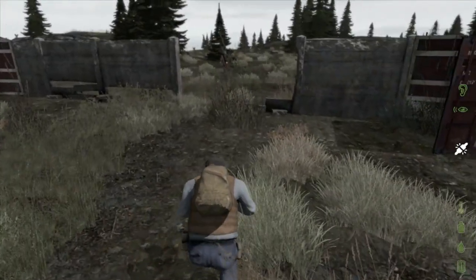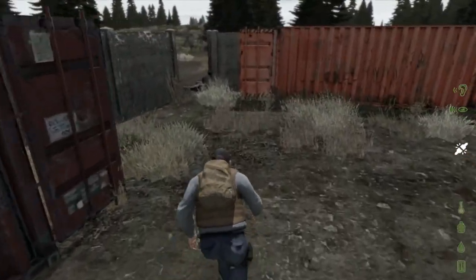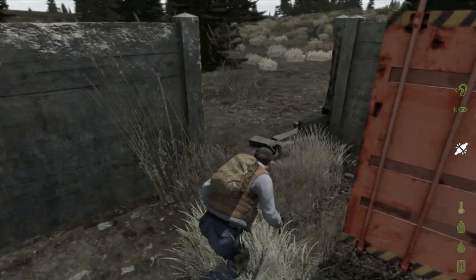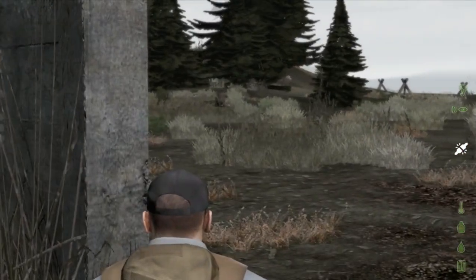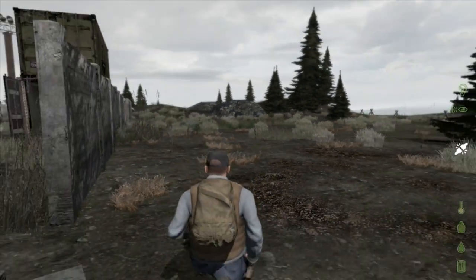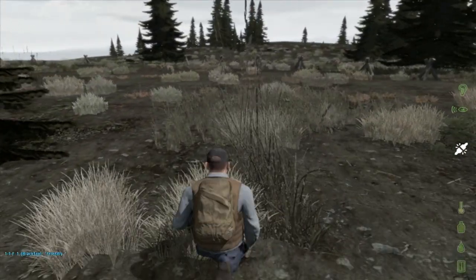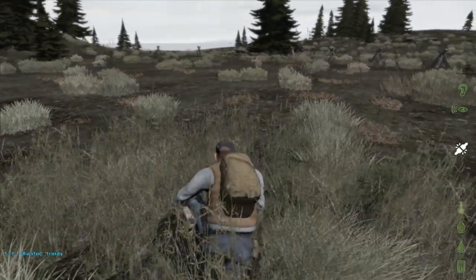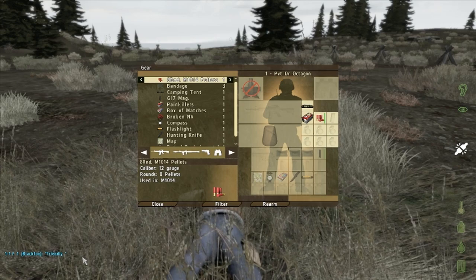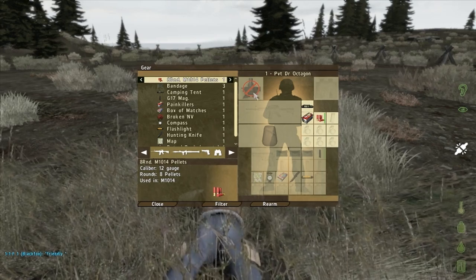Interestingly, one of the first things I found interesting about this map was the inventory — the initial loadout seems to be a little different. It's my first experience on it, so excuse my ignorance. I've got a tent, which is weird. I picked up binocs before, but it's giving me a symbol like I have night vision.